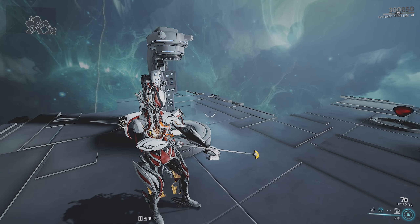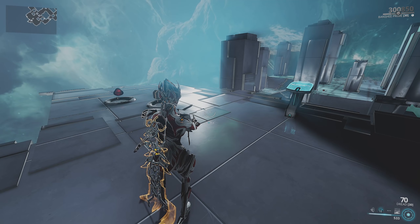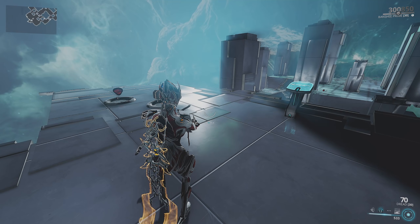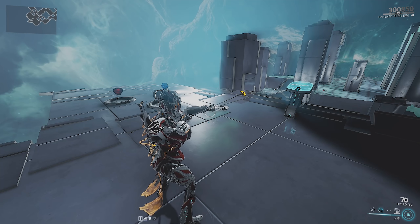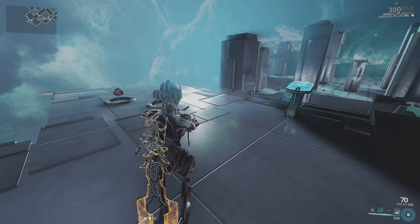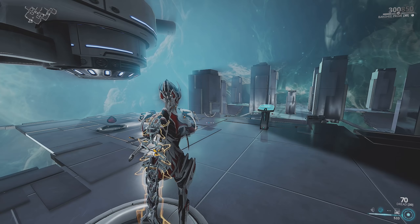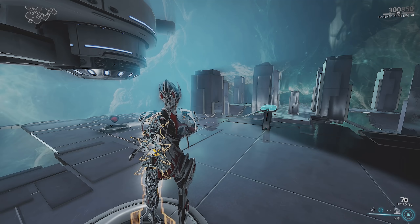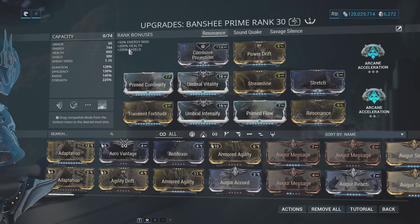There used to be a bug where you could use a Warframe like Equinox, which is constantly dealing damage to enemies at their feet, paired with a Banshee using Sonar. It would constantly be reapplying the Resonance, spamming that sound and animation so much that it would actually crash people's games. I think the ghost cooldown is also there to prevent people from using beam weapons to constantly reapply the marks with Resonance as well.